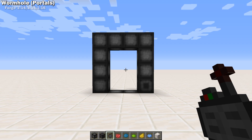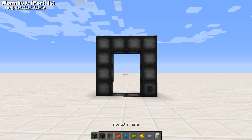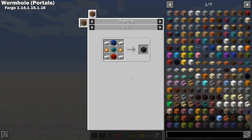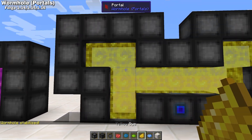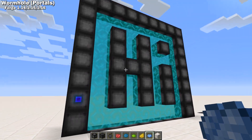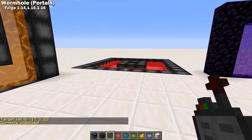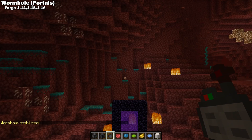Wormhole Portals is a fairly simple mod that you can use to quickly travel anywhere in your world. Portals are created with portal frame blocks and at least one portal frame stabilizer block. They can be any size or shape, but they do have to have corners. You can also dye the portal to whatever color you like. To set the destination, simply right-click the target destination device at the location you'd like to warp to, then right-click the portal stabilizer to set the portal's destination, and you're good to go. This does work across dimensions too.